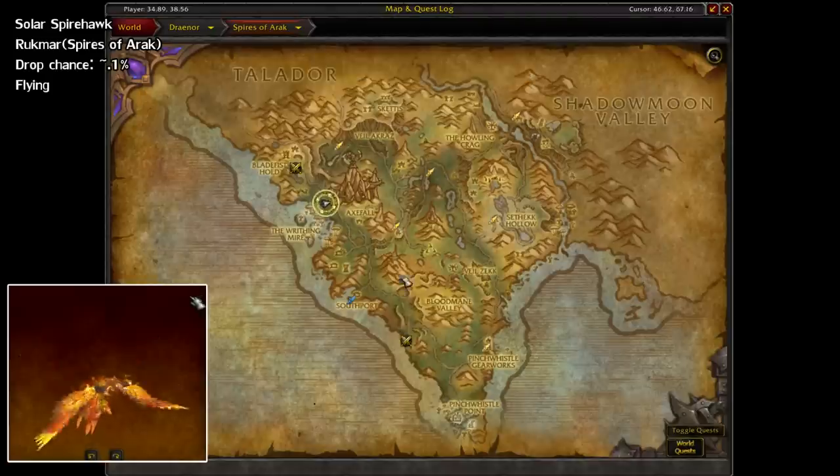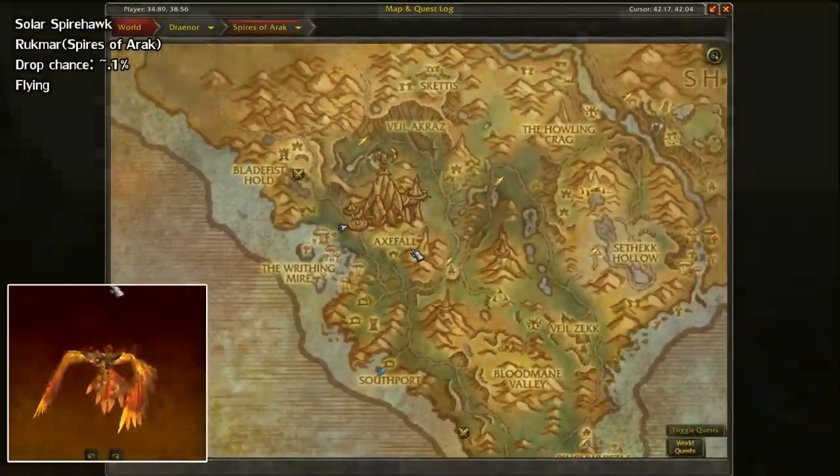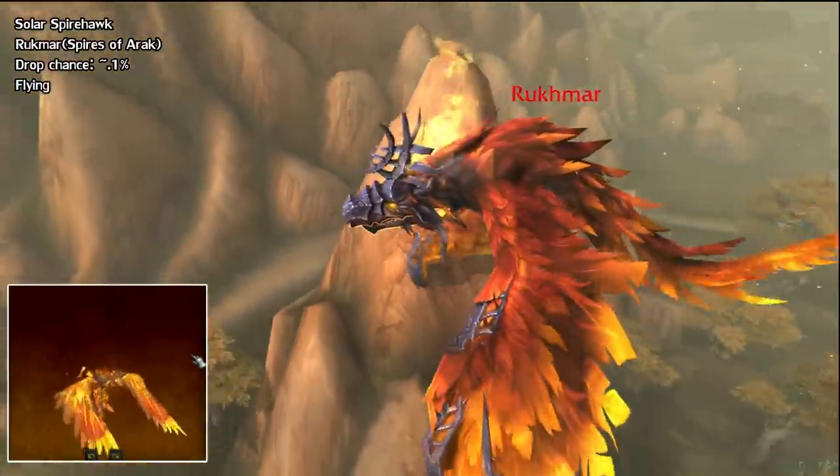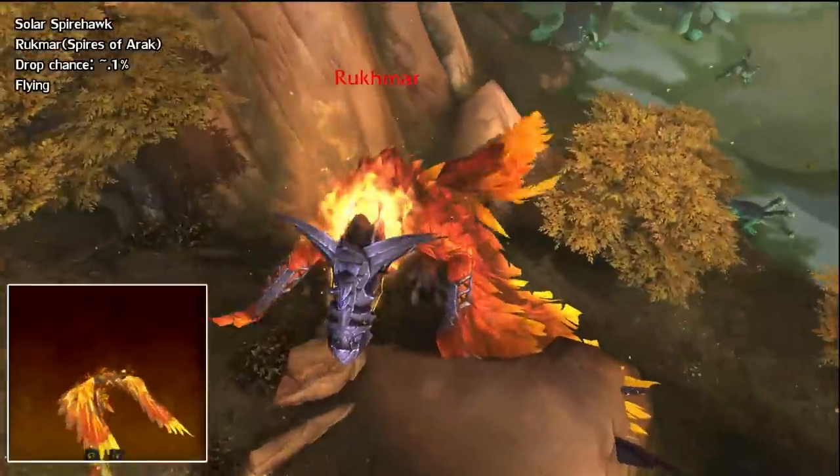Lastly for Draenor, we have the Solar Spirehawk. This drops from the Rukhmar boss, located in the Spires of Arak. It has just a 0.1% chance to drop, and unlike the Pandaria world bosses, it's not bonus rollable.